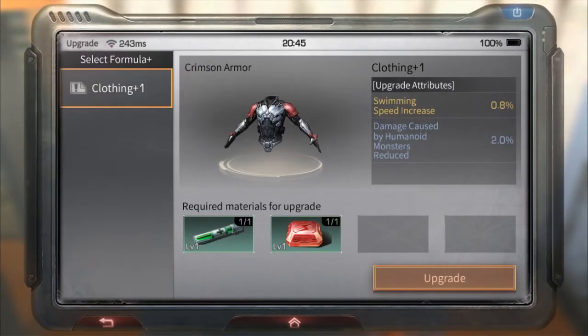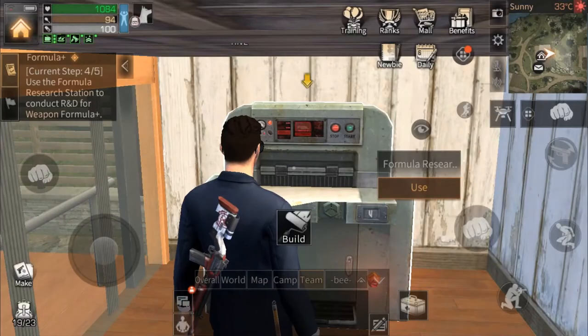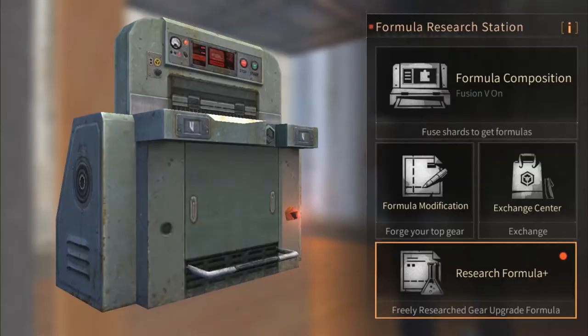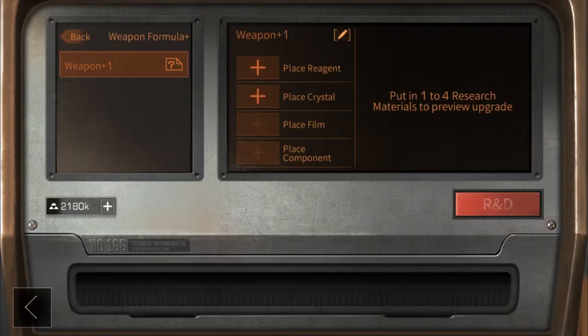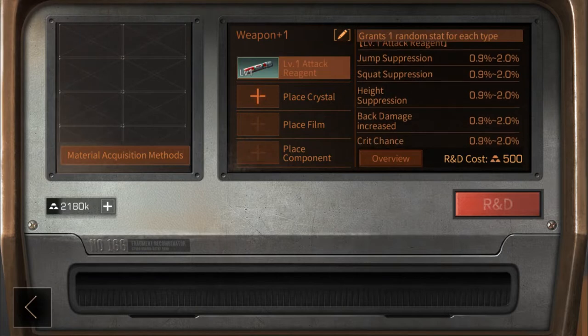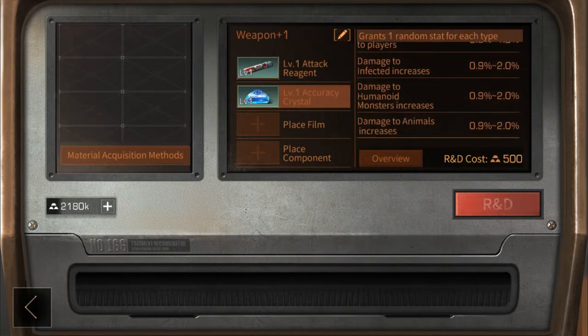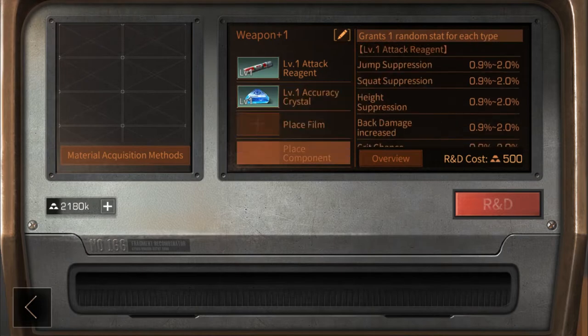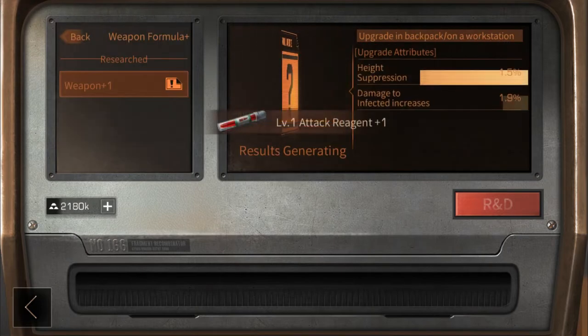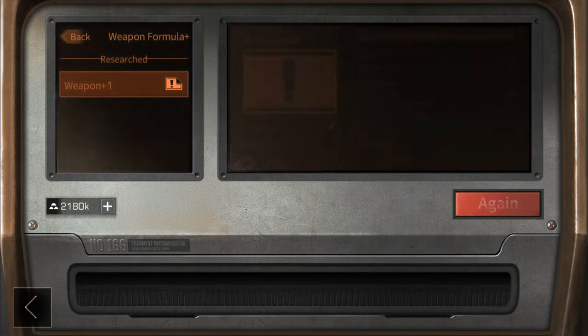Formula Plus is the latest enhanced system that allows players to add additional attributes to their weapons and armors that will carry over between equipment upgrades. It is based on multiple specializations and gaming styles. Players will be able to opt for combinations that focus on farming and gathering, or go for PVP-oriented builds and apply the relevant Formula Plus upgrades to their preferred item set.